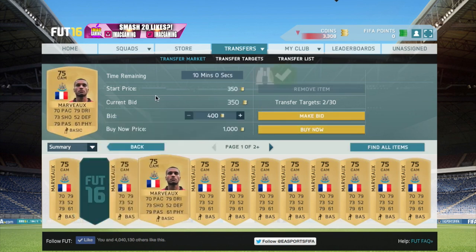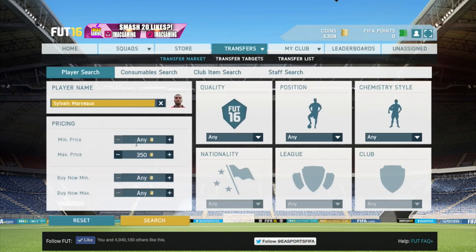You see here, you make a bid here. You get him for 400 coins but you can sell him on for an extra 100 coins, so that actually is a good way to get coins.